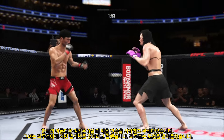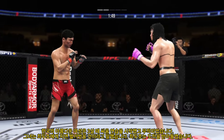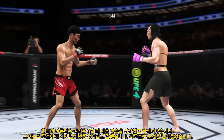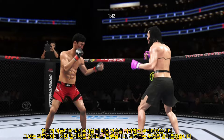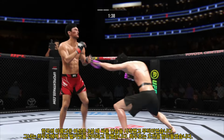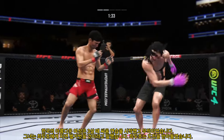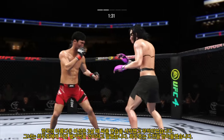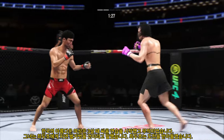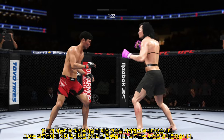Two minutes. Work those kicks. Nice punch, over the top. Look at the force behind that leg kick. Look at him whip his hip into that kick — one, two, three, four. Now this lower jaw is extremely swollen.